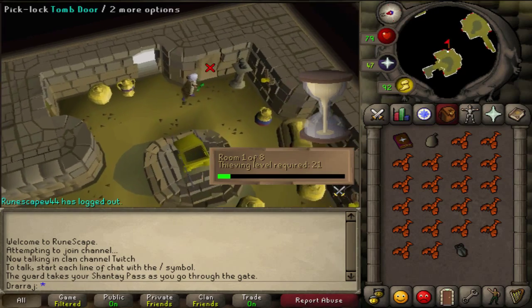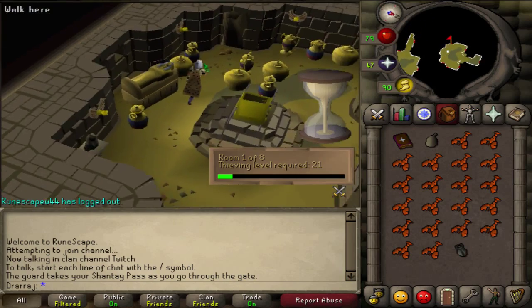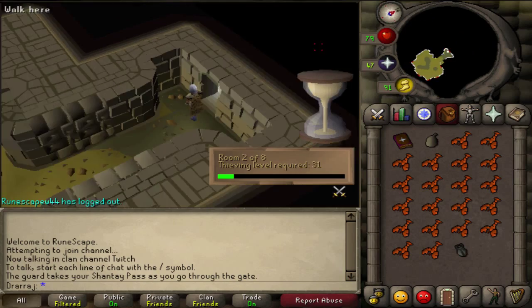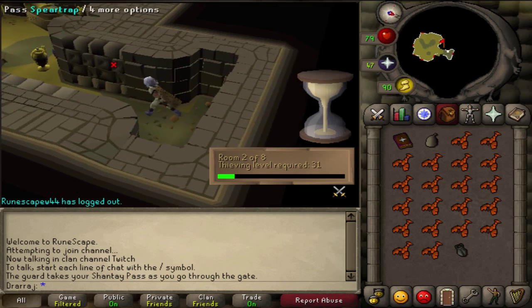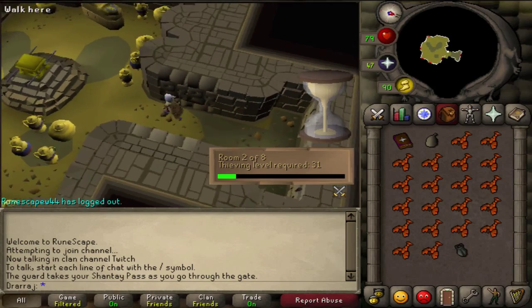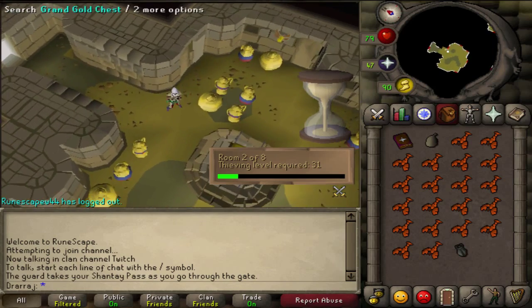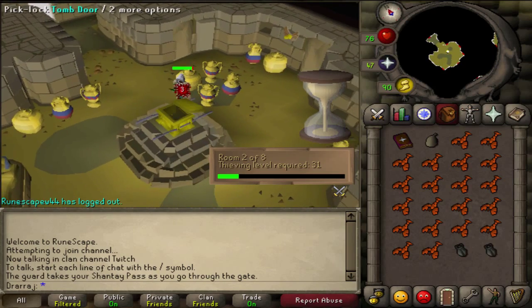This part isn't too difficult. Your main goal is to just reach the last possible room that you can do, and then you start opening the urns. Don't bother with the sarcophagus — it doesn't give XP, and it basically brings out a mummy that doesn't go away for a little while, and it's a huge hassle.